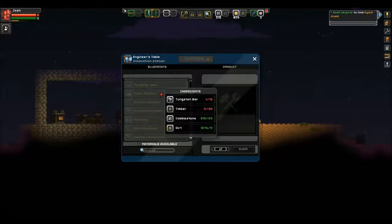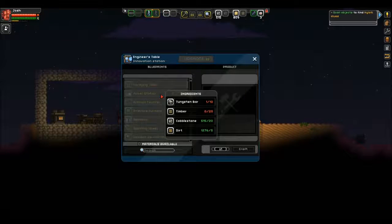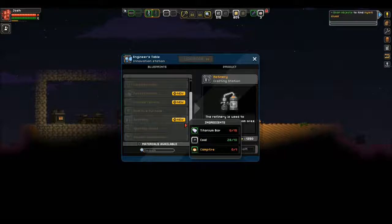What else do we have? Fossil station - used to make fossil excavation tools and display cases. There are actually fossils around in this game - you can find them and if you collect a whole set you can display them. Pretty cool. Kitchen counter - used to produce wholesome foods with a variety of effects. Ooh, a refinery - used to produce raw pixels from ores.